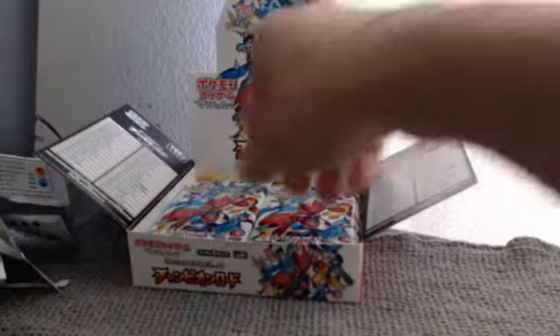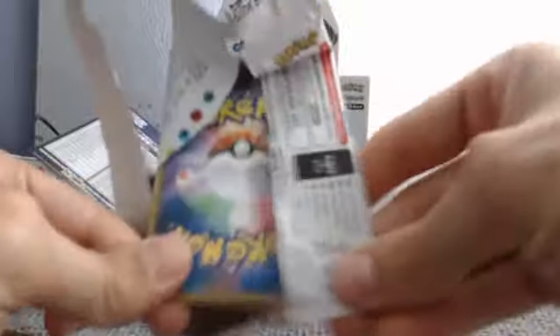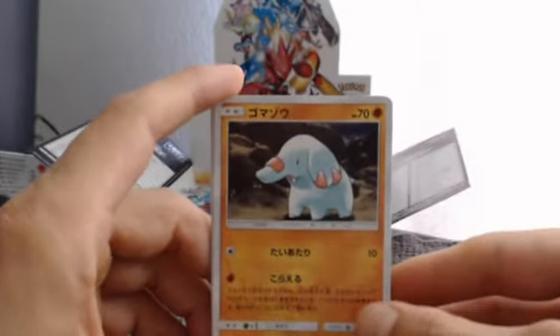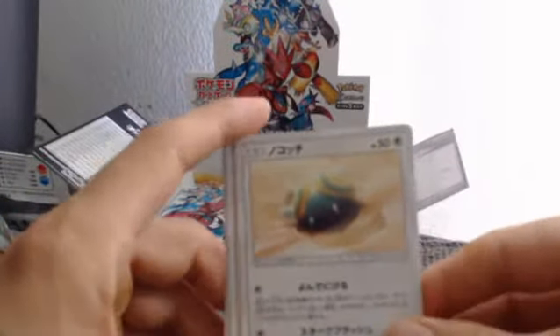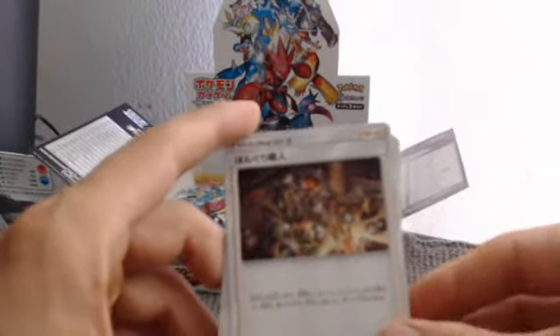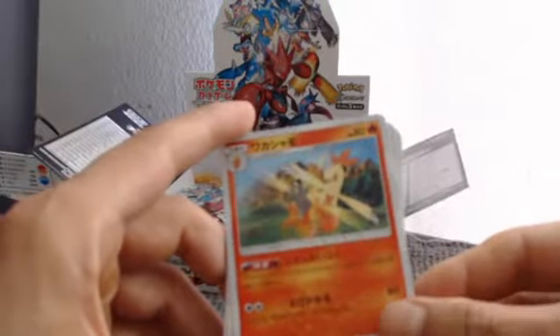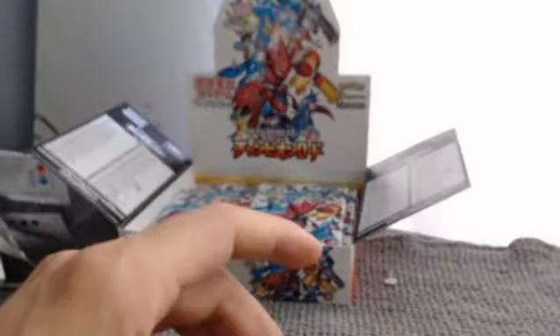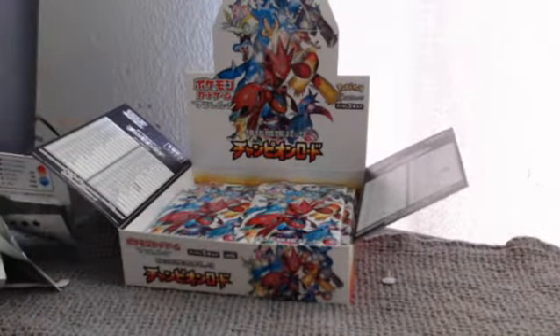You guys, these booster boxes are where it's at. I think we'll just do one more pack for this video. We have a Skitty, a Dunsparce, a Reporter trainer, another trainer, and two Combusken. Nothing too much in that one. Alright, see you guys in the next video — peace.